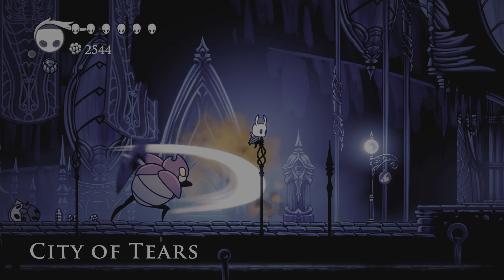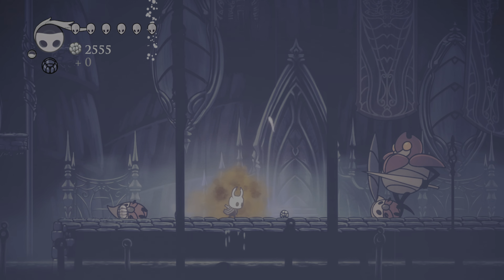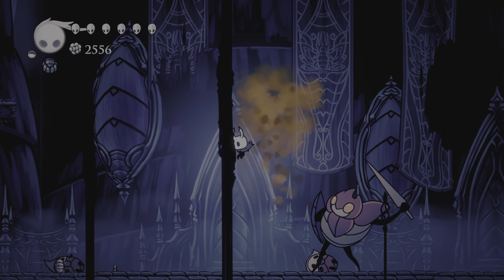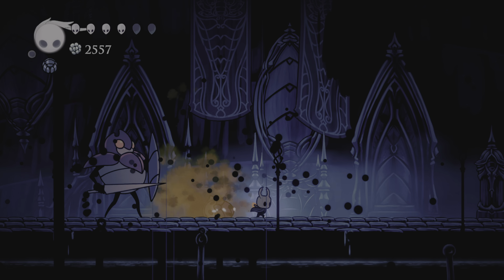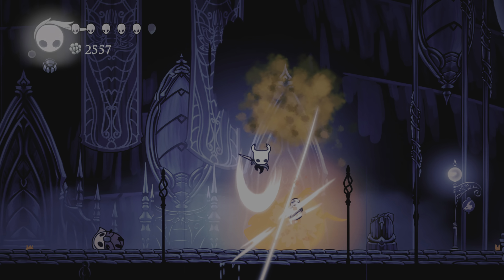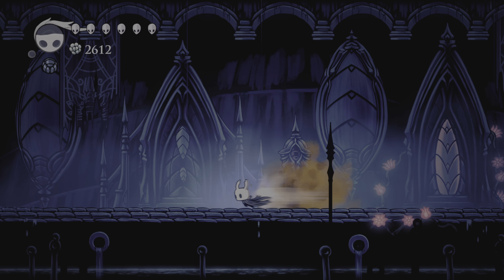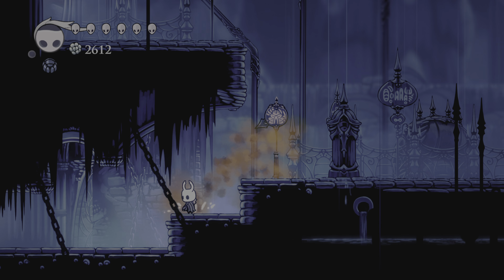I hate this guy. I'll try and kill him because why not - I should be able to get a lot of hits on him if I go on top. Being quite aggressive here with my playstyle. Nice, takes forever but we get him down. The Ancient Basin should be kind of close. We're not going to fight this other guy, we'll leave him.